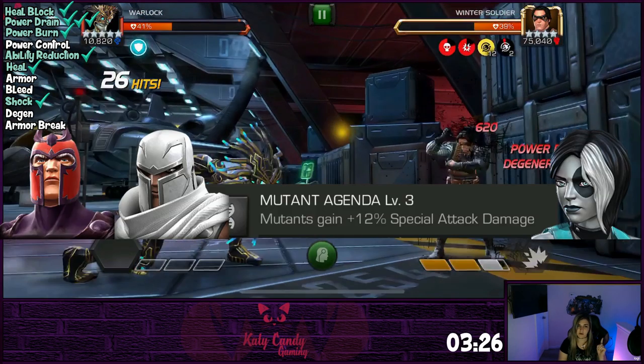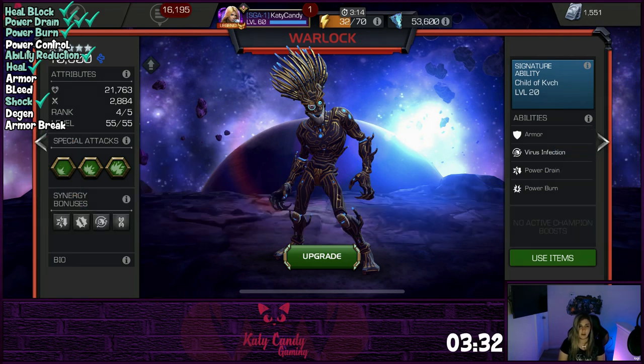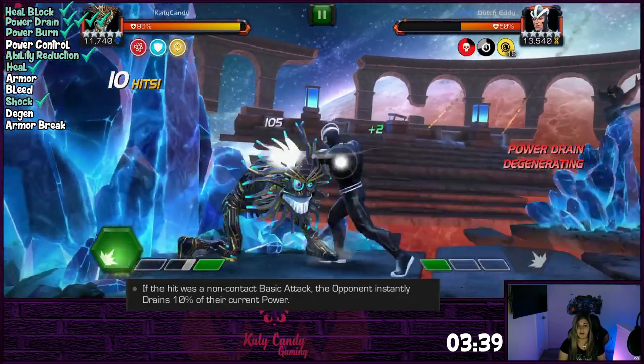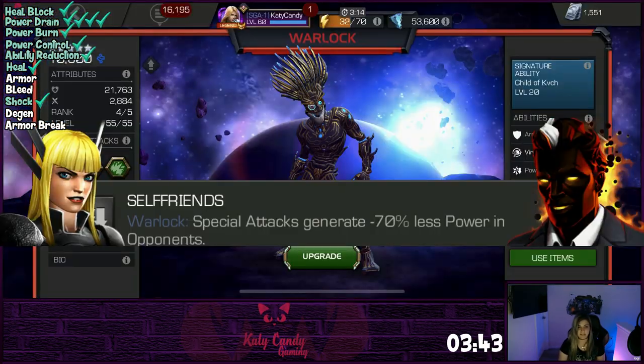Add any of these mutants to the team and get an extra 12% damage on any special. You can also drain 10% of their current power from champs that have non-contact hits by blocking the projectiles — this works great on Havoc, Iron Man Infinity War, etc. Use Magik or Sunspot on the team and your specials will cause 70% less power gain, giving Warlock some real nice power control.